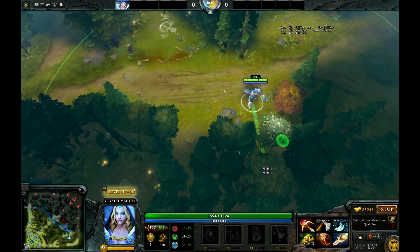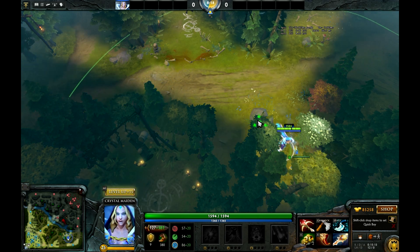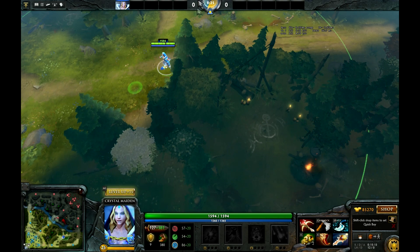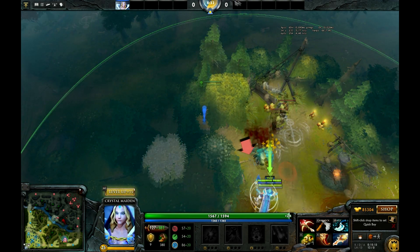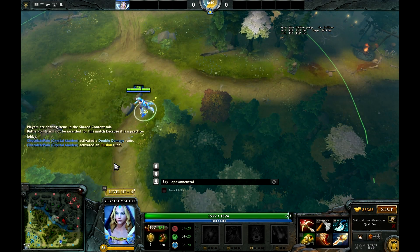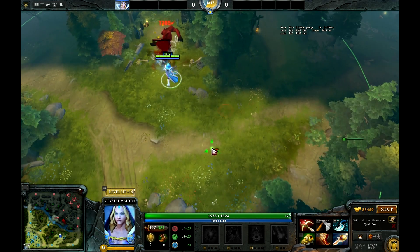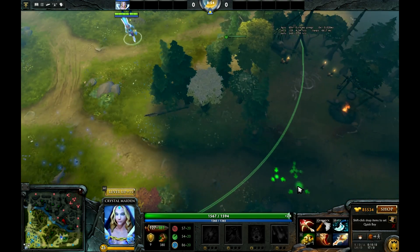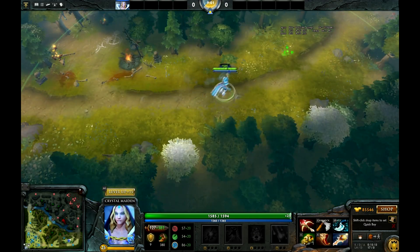If you place this observer ward where the puffy tree is, the enemy can just tango the tree and access it. So here's another tricky one that no one ever picks up on — you can actually drop an observer ward right here. As you can see, you can't actually see that one if you just walk in there. The only way to get to that observer ward is if you tango one of these trees. I'll spawn the neutrals to show it's not going to work — as you can see this camp has spawned and this one hasn't. So this is a really nice observer ward spot if you want to just block the camp.